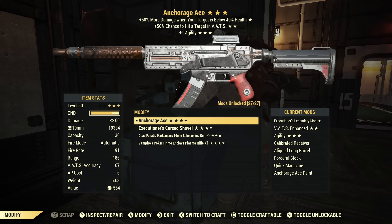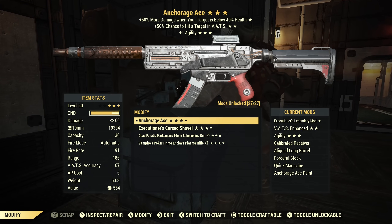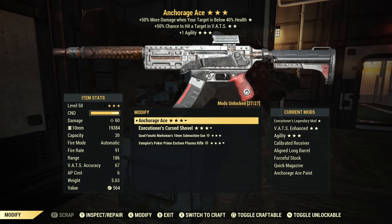Basically it has three hidden mods. It has a reflex sight, which you can see but it's not listed under the mods. It has a suppressor, which you can't see under the mods and you can't even see it on the weapon, but when you fire it you can hear it. And it also has a minus 50% AP cost, which is also not listed under the mods.